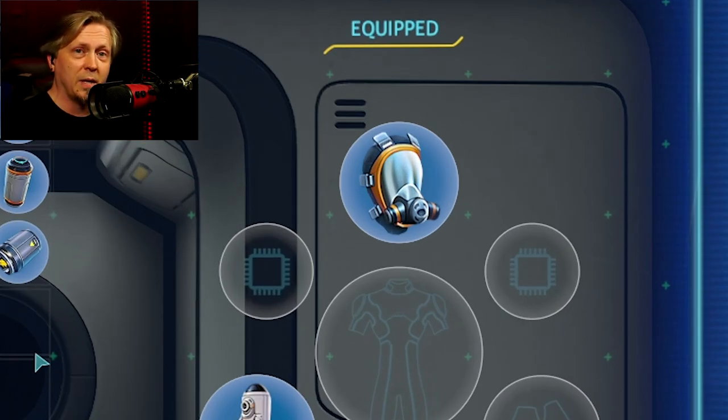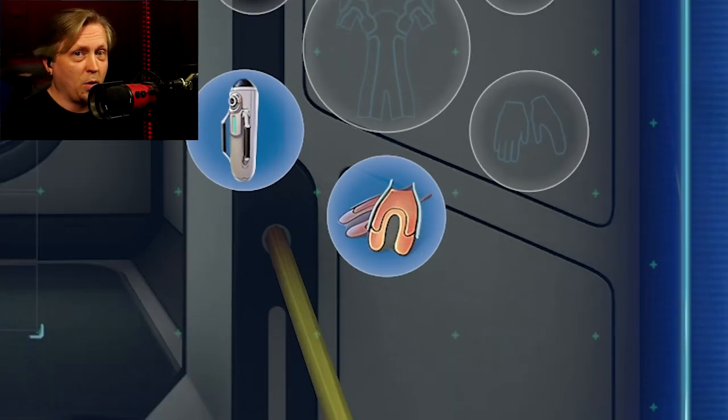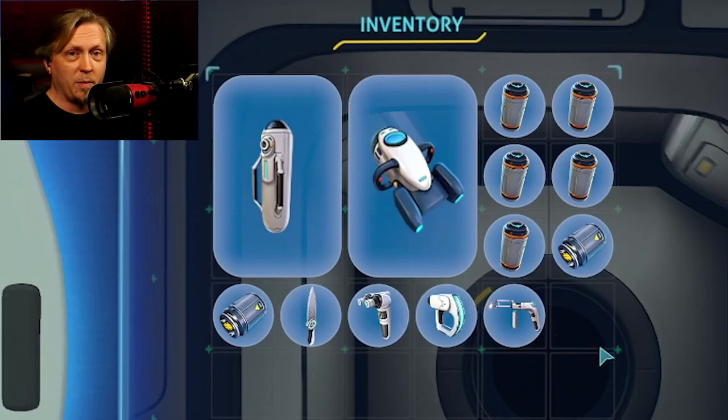For gear, you'll want the Rebreather so your oxygen lasts longer, at least one or two spare high capacity tanks — and make sure you're swapping tanks out to keep them all filled. You also need the Fins to move faster and the Repair Tool because you'll be making repairs. I like having a spare battery or two since I'm using the Sea Glide to get around and for light; it gives you mobility too. Carry a spare battery for the Repair Tool as well.